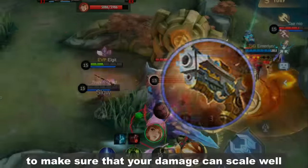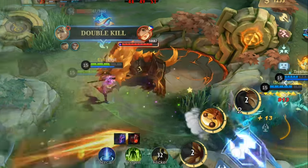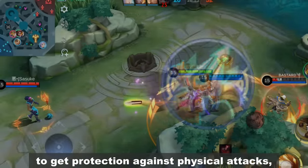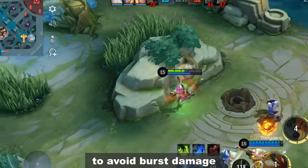Malefic Roar is needed to make sure that your damage can scale well even at late game. You can use Wind of Nature to get protection against physical attacks, or you can add one defense item to avoid burst damage.